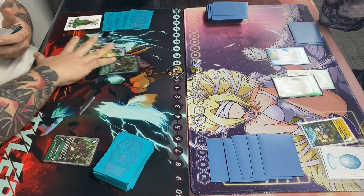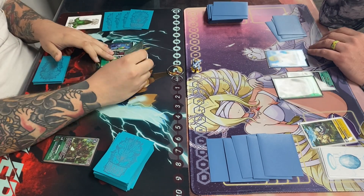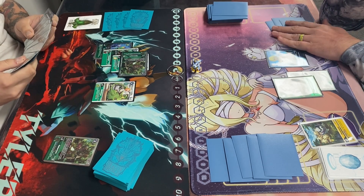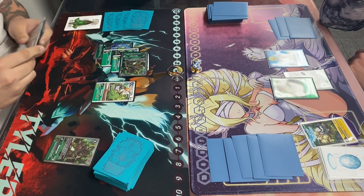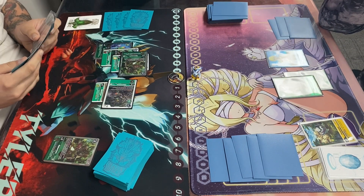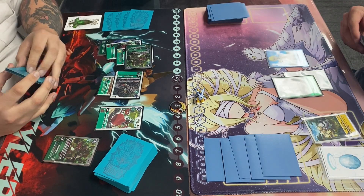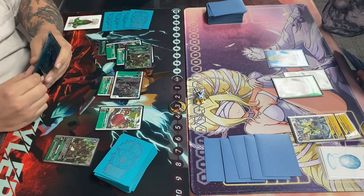He goes into the Kiriha. I'm going to push up, use Agitar's effect, drawing from the Sunflow. We're going to play the Veggie down, Digizort for one and a Cherry, then just play the Red Veggie to put him at three.